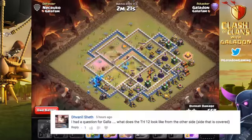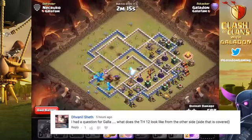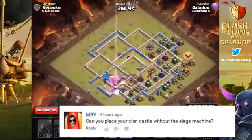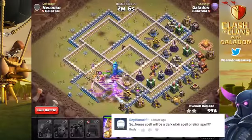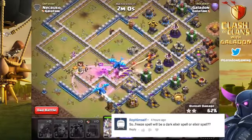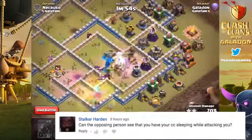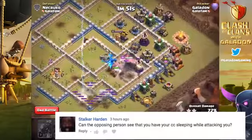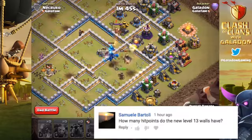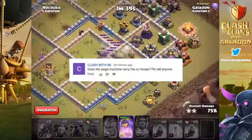You donate a Siege Machine just like any other troop, and you can hold two Siege Machines in your inventory at any given time. Town Hall 12 looks different from the other side. You can place your Clan Castle without a Siege Machine - it acts just like it did before. The free spell is staying a regular elixir spell, but it now only takes one housing space. You cannot see whether your opponent has their Clan Castle sleeping. Level 13 walls have 10,000 hit points, up from 8,500 for level 12.